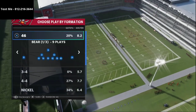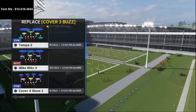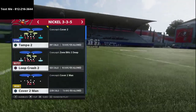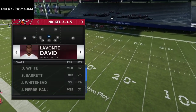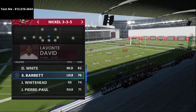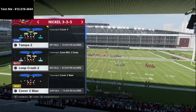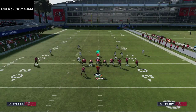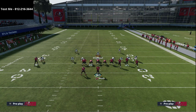Povin's favorite play from gun bunch was Z Spot or Z Spot and Go — either one has similar routes. What JWall was doing was audibiling into Nickel 335 Wide from Nickel 335 Normal, because it gives you the best personnel possible on the field. You can get safeties at every major position. For the Bucs you might want Lavonte David because he has Lurker, but you can put your best pass rushers and fastest players on the line of scrimmage.